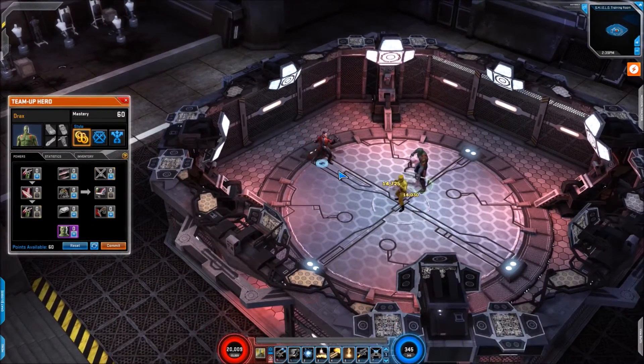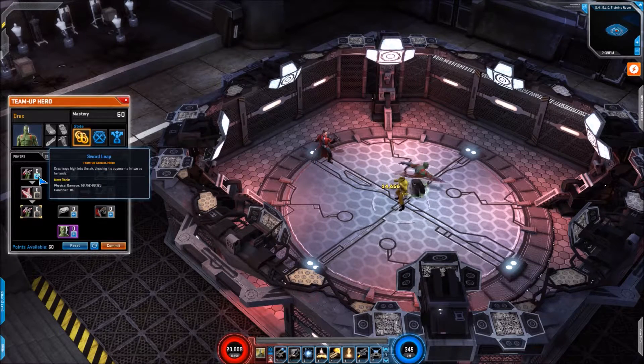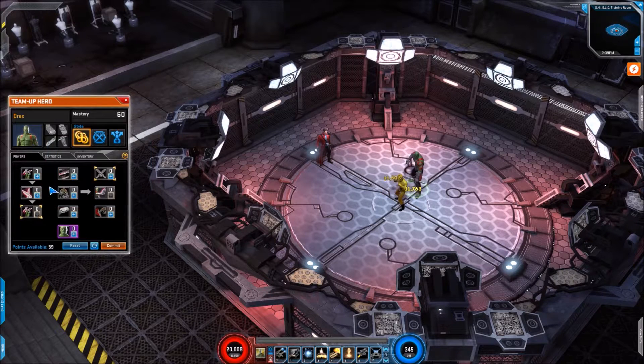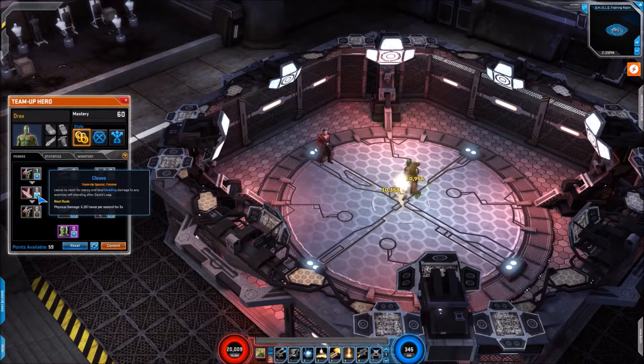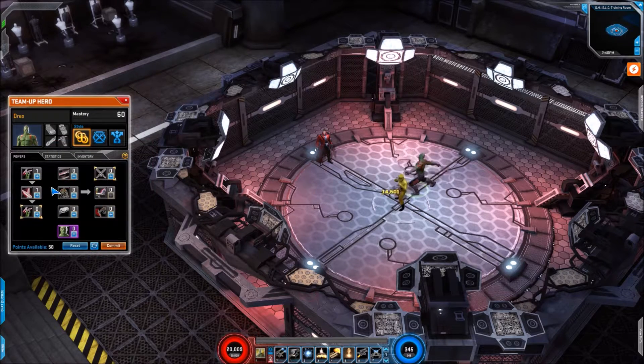The model looks great, the size of him looks really imposing, I do like that. So the first skill we're looking at is Sword Leap — it's physical damage, 8 second cooldown. Tied into Sword Leap we have Cleave, which is bleeding damage with a 3 second dot, so you're looking at just under 50% uptime on that. Let's activate that — there we go, simple enough.